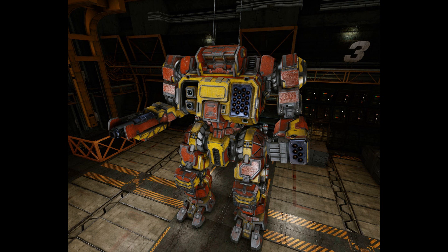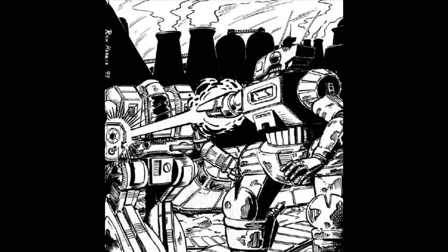The HGN-736: this is the ComStar version introduced in the late 3050s, upgraded to carry the improved C3 computer, as well as upgrading the LRM-20 with an Artemis IV fire control system, and replacing the SRM-6 with a Streak SRM-4. This was accomplished by replacing the 12 heat sinks with 10 double heat sinks and using only one ton of ammo for the upgraded SRM launcher.